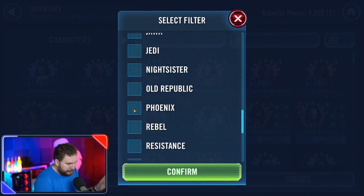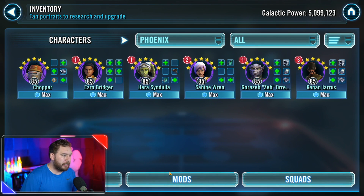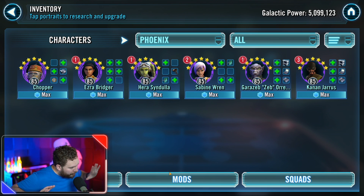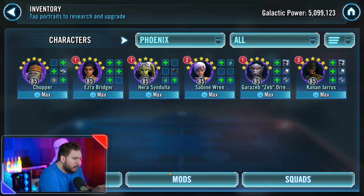This isn't going to be part of my list for the top 15, but I just want to put it out there: the Phoenix characters. If you are a new player, these guys are all free-to-play accessible and they compose the very first team you should be shooting for in Star Wars Galaxy of Heroes. They are your beginning journey to unlocking a lot of key legendary characters.